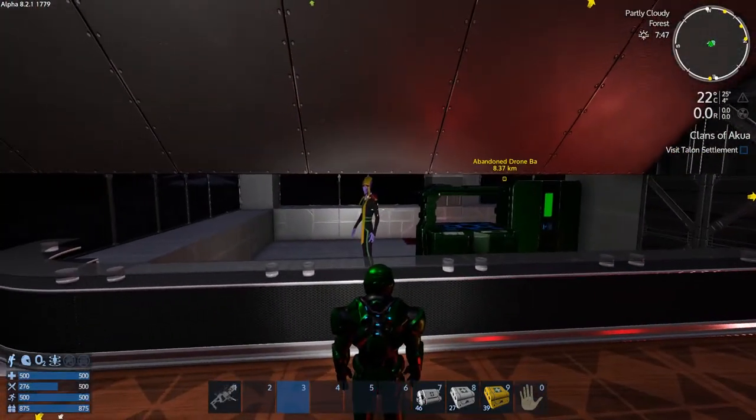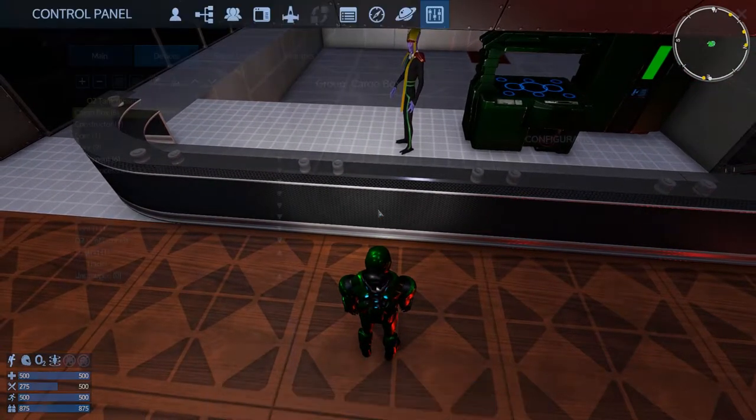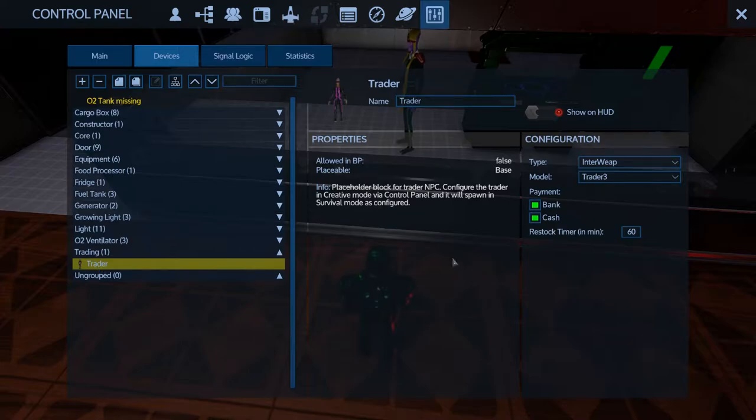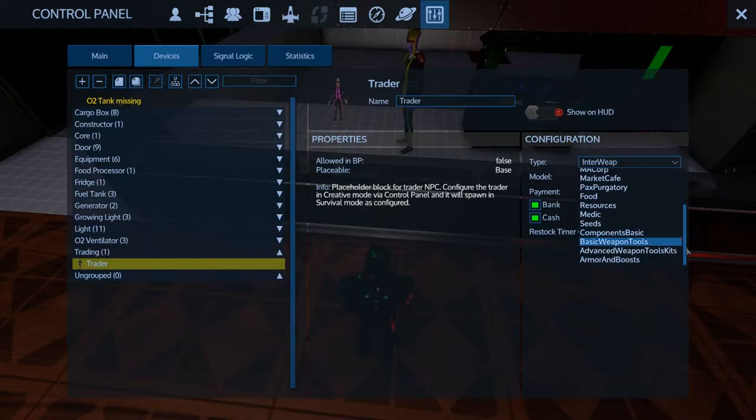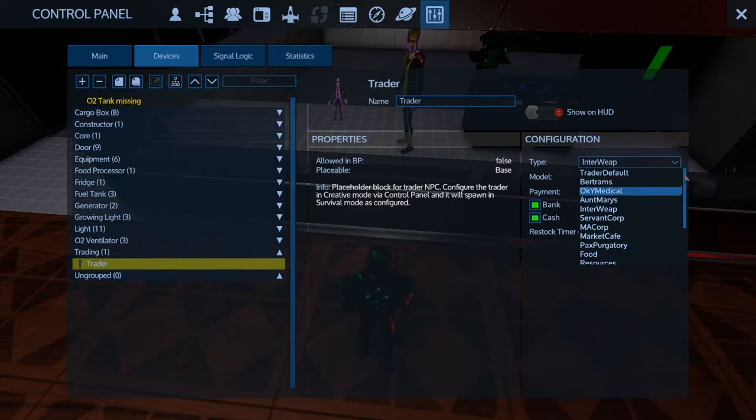Guess what? In the control panel now, we can go into him and we can actually change him. We can change his name, we can change his model, we can change what he accepts, we can change his restock timer, and most importantly, we can change what type of trader he is.